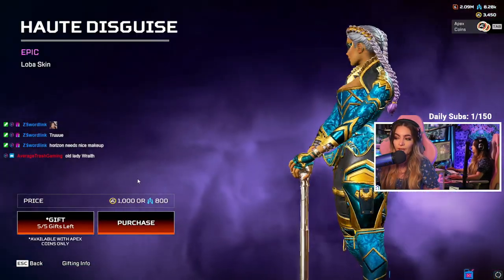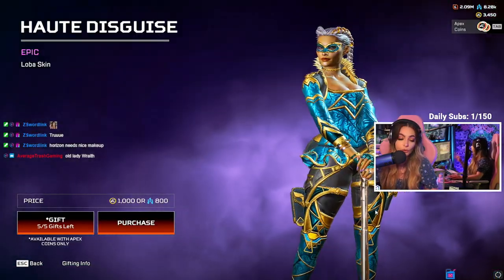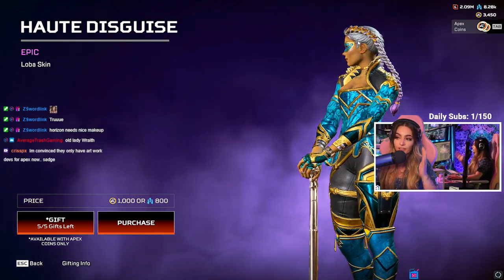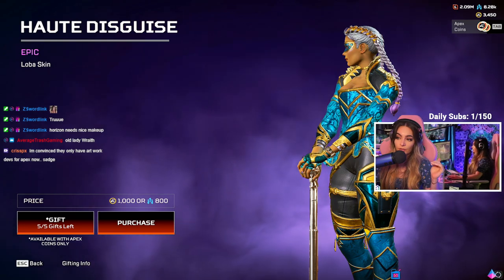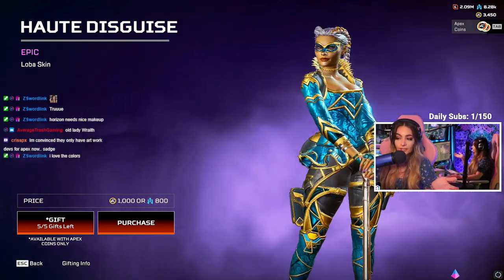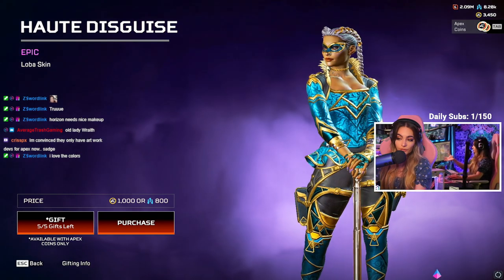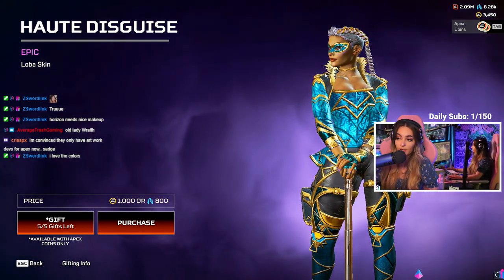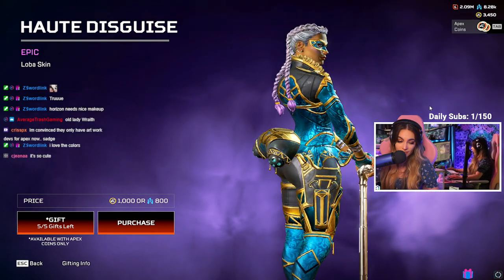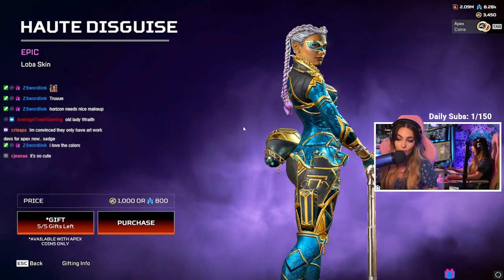Matching with the mask, we have Loba. I think this skin is so good that it could have been a legendary skin. She's got the grey hair, it looks like she has little tinsel in the hair, and then gold that fades to purple. I love this skin — it's beautiful, it's pretty, it's the perfect silhouette. It's Loba and the mask is gorgeous.